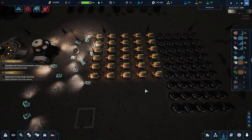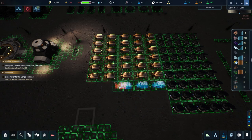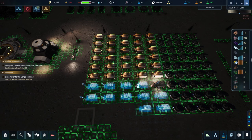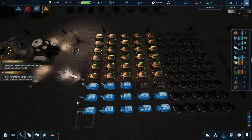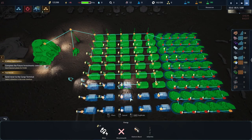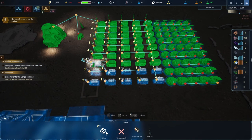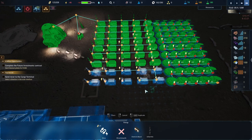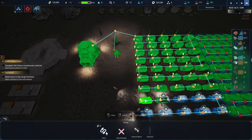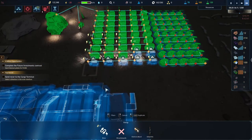I'll start with the batteries first to see where we get to before we don't fill them all up, and then add solar panels until we fill them up. That's a good plan. Let's do that now since my guys really aren't doing anything else. Some of these aren't hooked up - there we go.